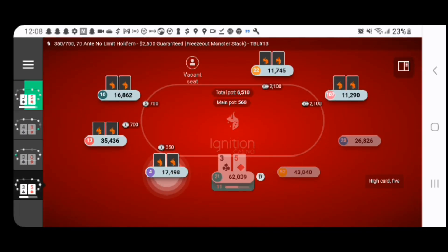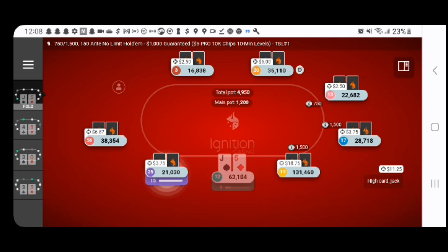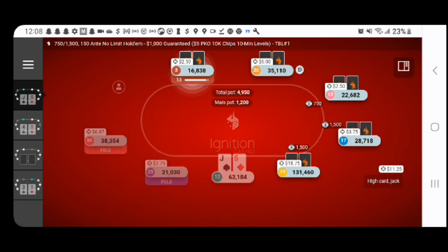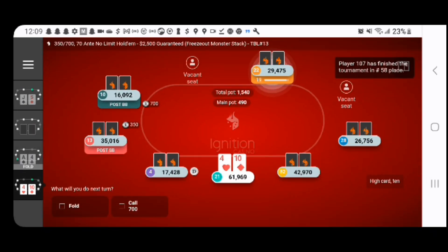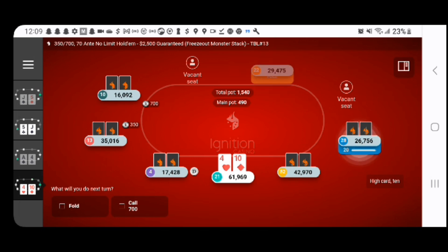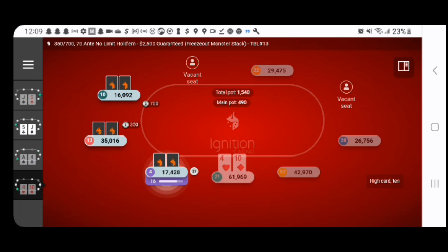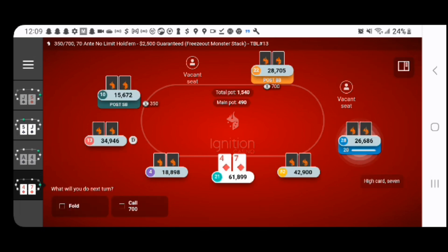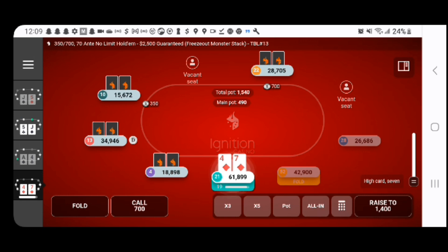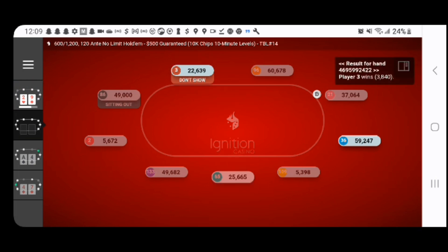All right, here we are, part three, where we left off last time. We got a very nice 6X stack in the $25 $5 PKO, past registration, nearing the money. On the second table, we have the $5 500 guarantee — a little over a double up. On the third screen, we have the $2 knockout, nothing going our way there so far. And the final screen is the freeze-out monster stack — about halfway through registration with a 4X stack. Let's get it. We're going to try and get some final table runs here.